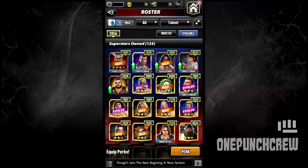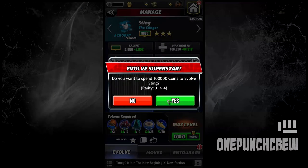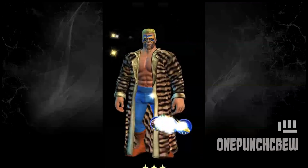Let the enhances begin! First is Sting — three-star gold to four-star bronze. This is my first acrobat in the men's division to go to four stars, and he is from the Legends Era.